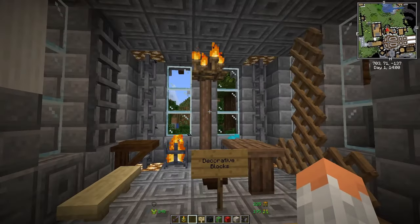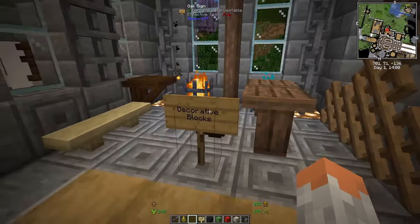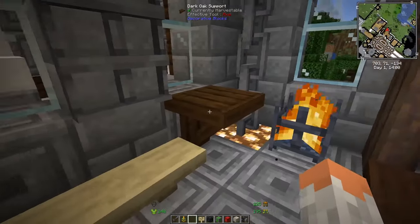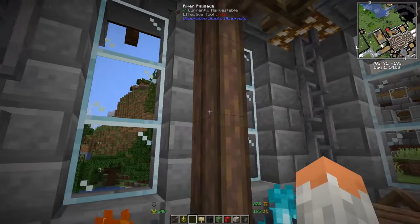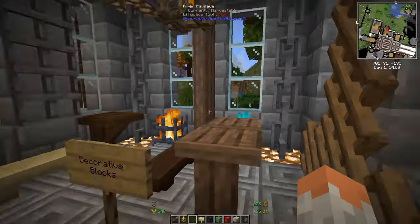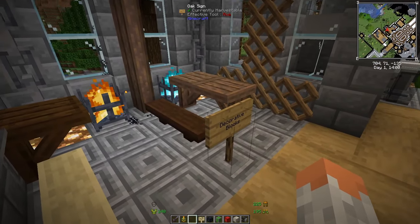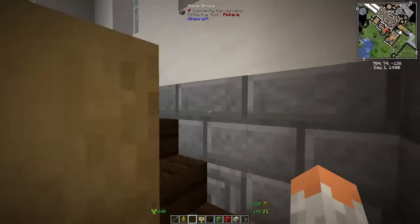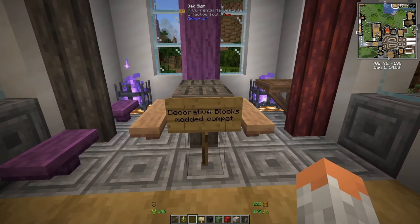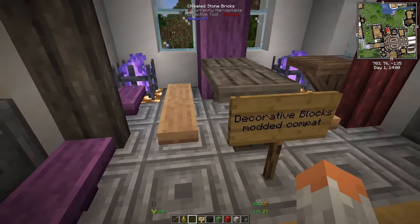Next up we have Decorative Blocks. Decorative Blocks offers blocks — most of which have variations — for example these supports come in different wood types, or these benches and seats, the palisades, and the lattice. It gives you more of a medieval feel. You have braziers which really help when you want to give your city more of a medieval kind of feeling. There's also a compact companion mod that adds to decorative blocks.